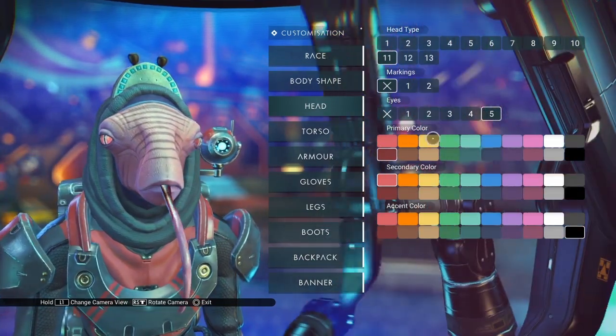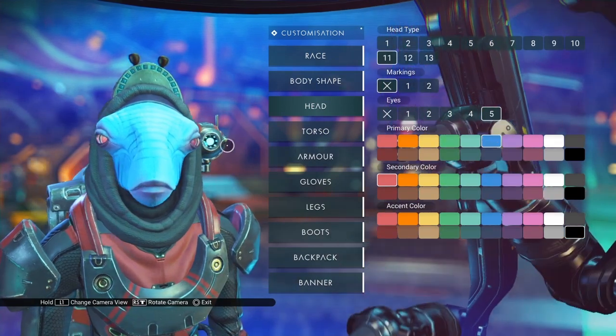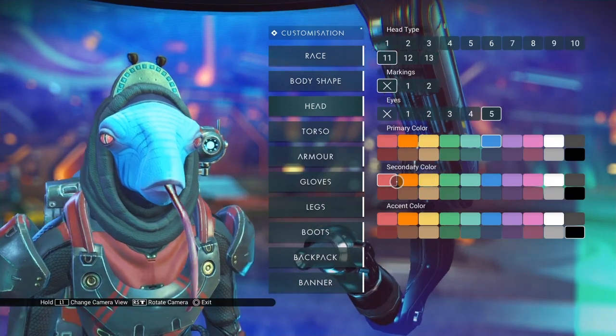The primary color is the basic head color. There are stripes on this head but I don't think there are ways to change the color of those stripes.